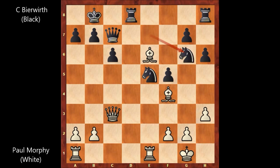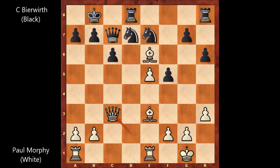Defending with the knight is not working. Bishop takes on e5, knight takes on e5, rook takes on e5 — and black needs to resign. In this position, white is a pawn up. That's why Bierbert played knight to b6, queen to a3, knight from b to c8, defending the vulnerable a7 square.